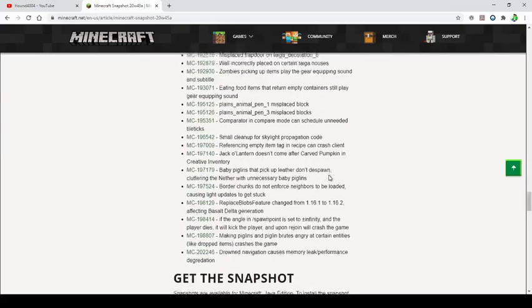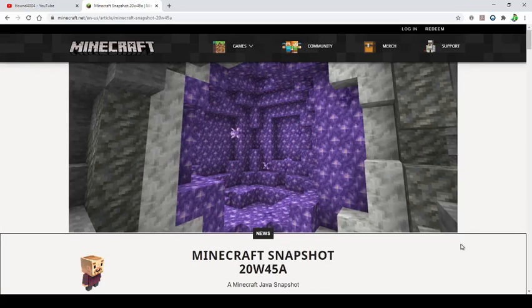That was everything in this first Caves and Cliffs snapshot for the Java edition. This update will be released summer of next year, or at least that's the planned release date. I am super excited for these snapshots to truly get going. I hope this was all helpful and that you enjoyed — this is Hound4004 saying goodbye.